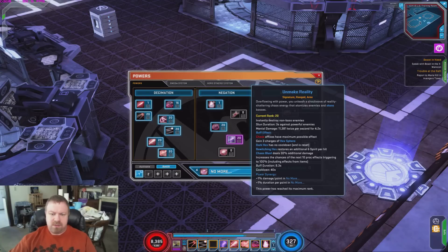Her old ultimate became her new signature: Unmade Reality. It works a little better — it does mental damage twice per second for 4.2 seconds, stuns powerful enemies, and anything that's not powerful is instantly destroyed. It gives you a buff: Chaotic Hexes have maximum possible damage. That's where the high max damage really pays out. There are other bonuses too, like Dark Hex having no cooldown, and Chaos Blast dealing 30% extra damage.